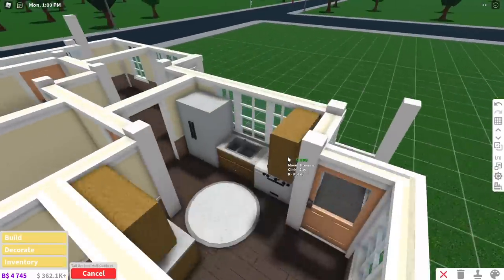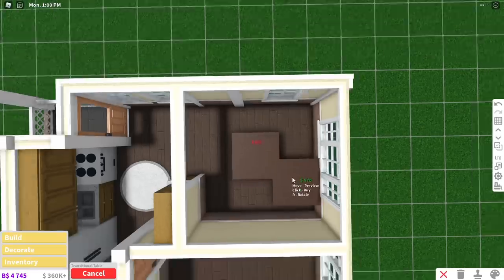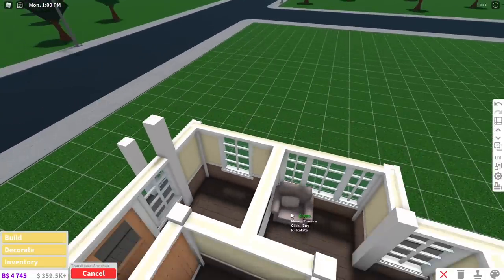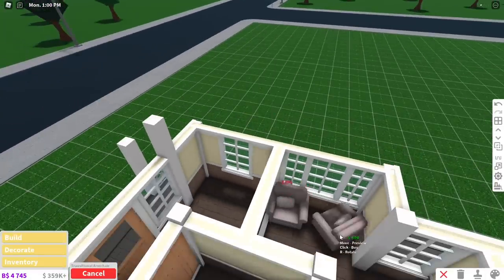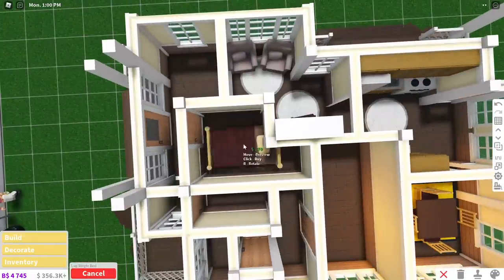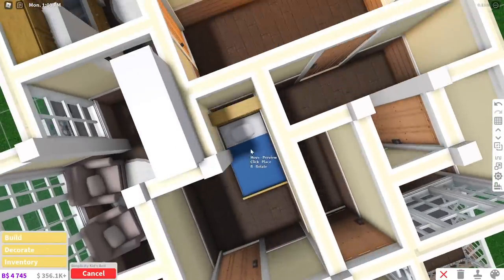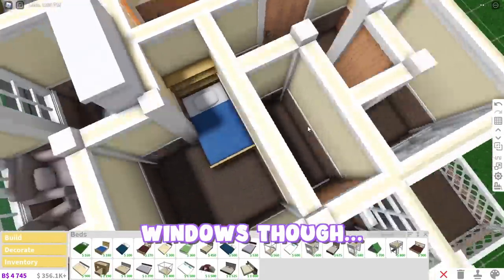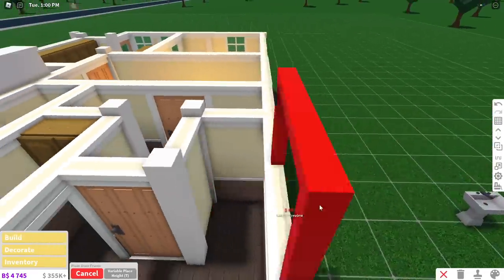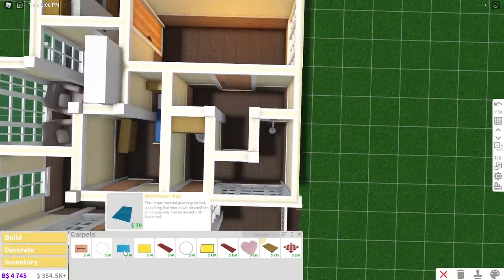Now we can finally move on to decorating, and with decorating we are finalizing which room is going to be what. For our biggest room, the 10-tiled room, I thought it would make sense for it to be a kitchen. The 9-tiled room was destined to be a dining room, so I added a square table to fit its square shape. That leaves our 7-tiled room to become the living room, as it had easy access to the front entrance of the house. The 5-tiled room was the one I was the most worried about because it didn't have any windows and was apparently too small to even fit a single bed, so I had no choice but to make it into a toddler's room. The 2-tiled room was easily a toilet — because what else can fit in there?